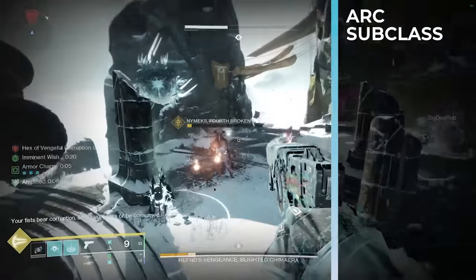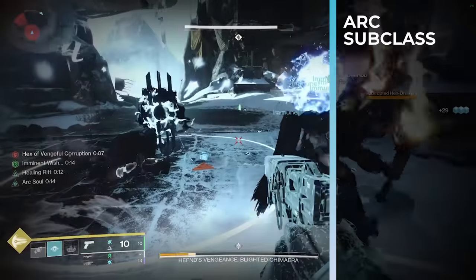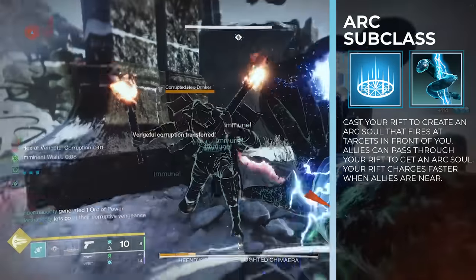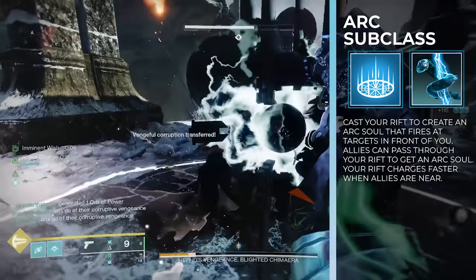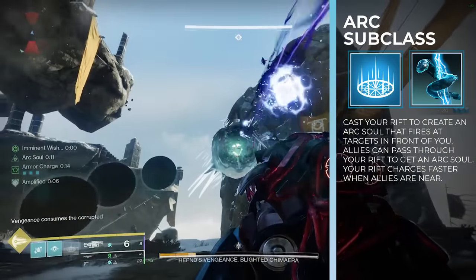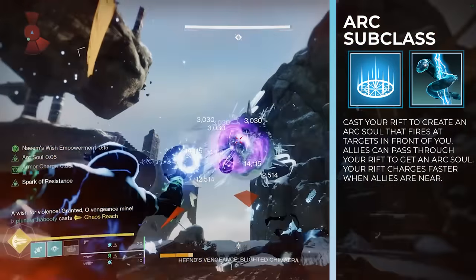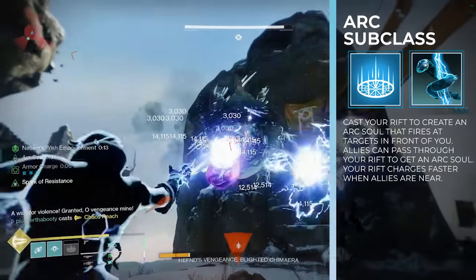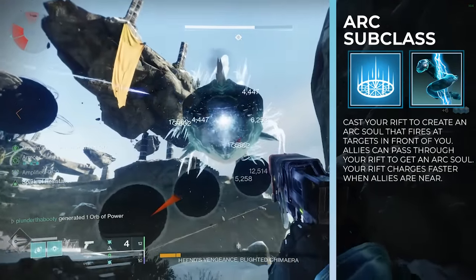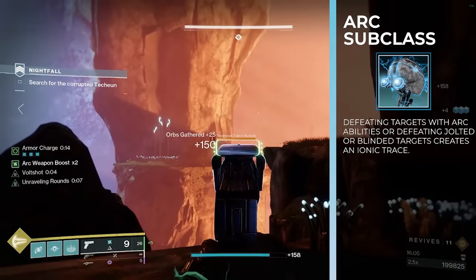Let's talk about the arc subclass and how strong it can be in terms of dealing with hordes of enemies and its crowd control potential. First, we take healing rift as the class ability and pair it with the aspect arc soul. We cast our rift and give arc souls to ourselves and our entire fireteam. These got buffed quite a while back, and the extra damage this adds to a three-man or six-man fireteam is significant. Your rift also charges faster while allies are near — with two allies nearby it charges twice as fast — so you'll always have your healing rift back by the time your arc souls run out. That plays into our second aspect, electrostatic mind.